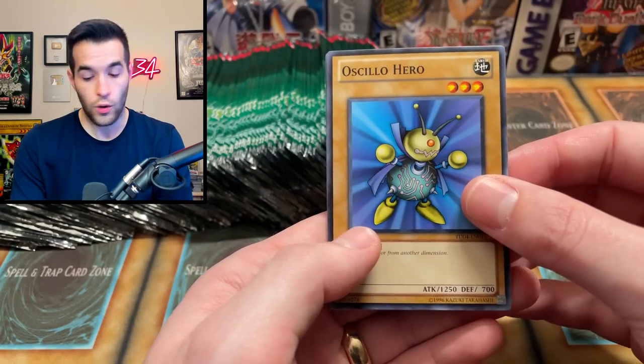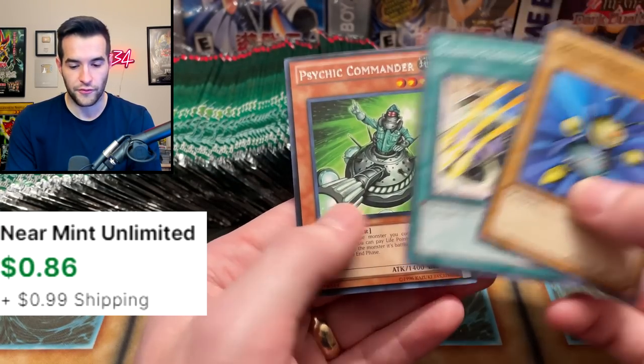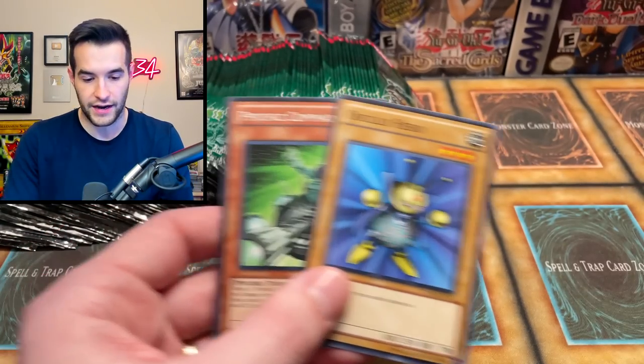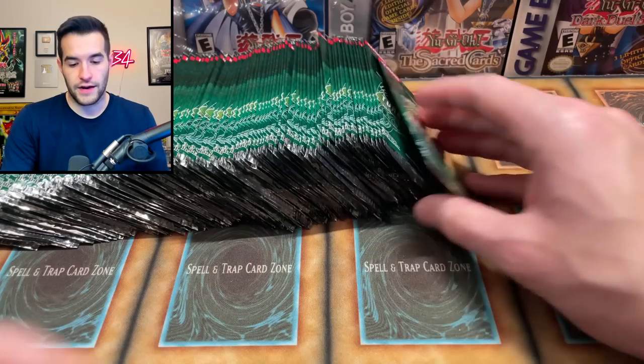Let's see if it's at the very front. It's not — I think it might not be at the front like before. Gladiator's Proving Ground — actually really nice for Gladiator Beast Edison decks. We're going to pull that out. Psychic Commander as our rare. All right, let's go.